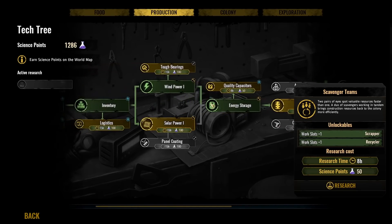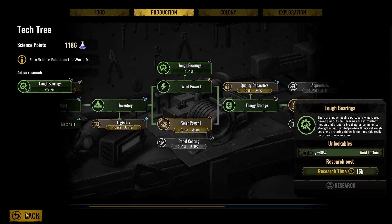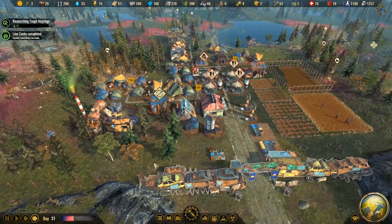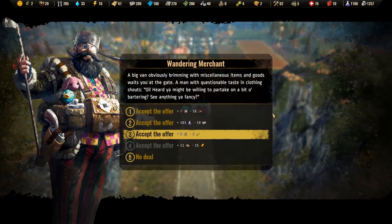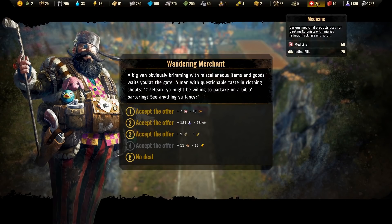Increased durability for wind turbines would be good — let's go with that. Less repair means more parts, which means we can build more. Parts are hard to come by until we get the workshop, which can convert scrap into building materials. A wandering merchant is here — he'll give us 183 research. Clothing or venison? I'll take the research, though we don't really need it right now. Or can we do medicine? Medicine's fine, but I wish we had antibiotics for another pandemic.